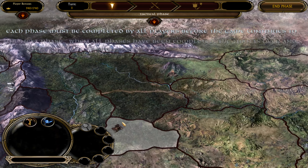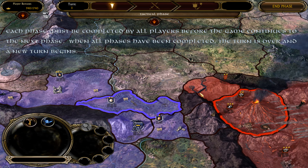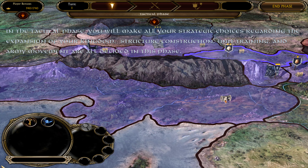The game is played on the Living World map. Territories that are under your control will be highlighted with your color, and territories claimed by your enemies will be highlighted with their respective colors.